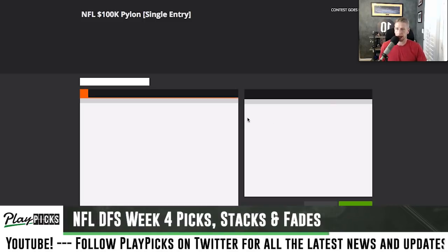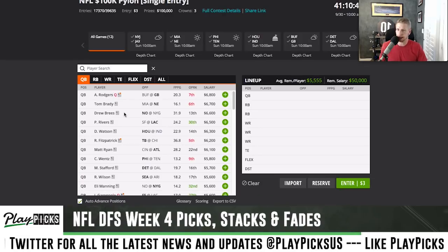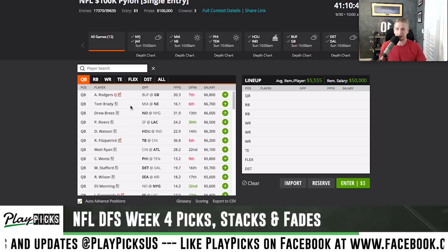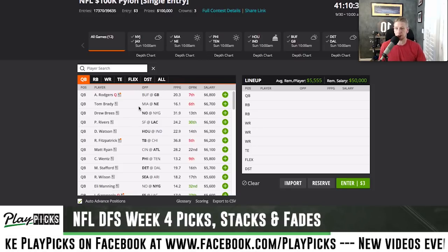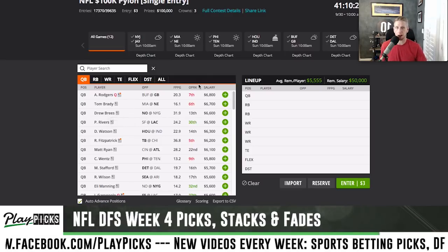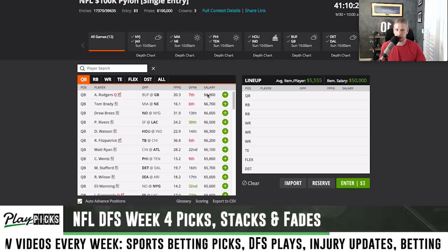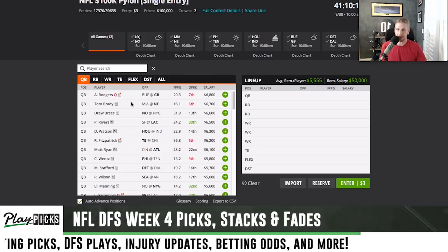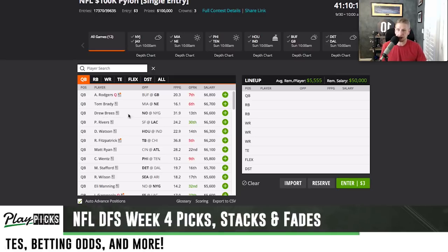Looking at the quarterbacks here: Rodgers and Brady this week are not going to happen for me. They're the two most expensive guys, and frankly Rodgers on one leg is not something I'm willing to invest in right now, even though they are up against the Buffalo Bills. Drew Brees — I think we need to focus on a couple of games. Game stack type situations are things we need to really look at, and this New Orleans vs. Giants game is absolutely nuts.